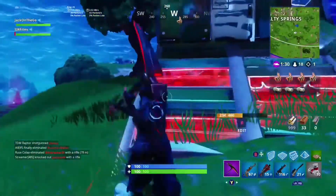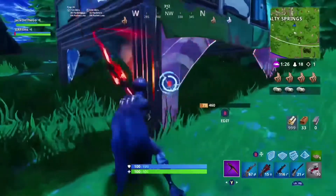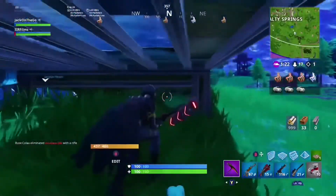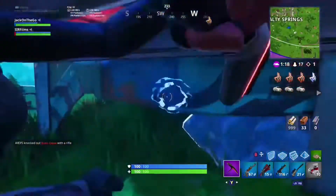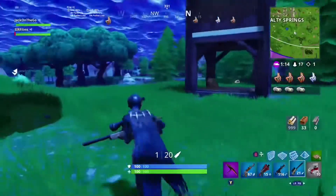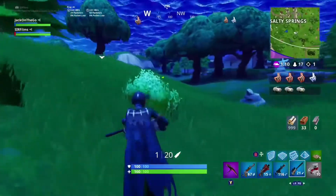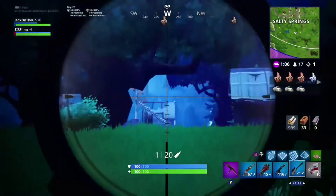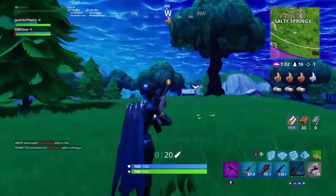I'm just gonna break this bolt right here so nobody can use it when they're in a fight. There we go. We just landed — does Jack have a llama? No. Alright, so we just need to go find a llama. There's people over there — oh we missed, but it's all right.